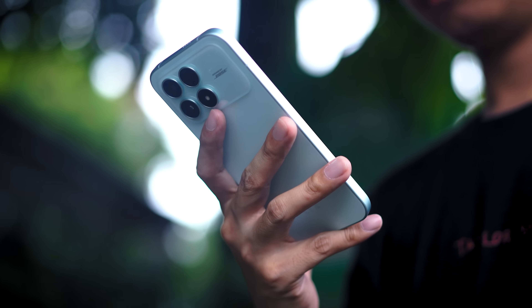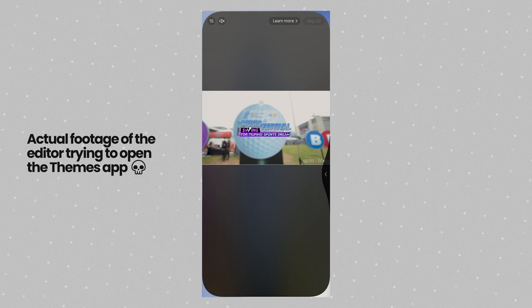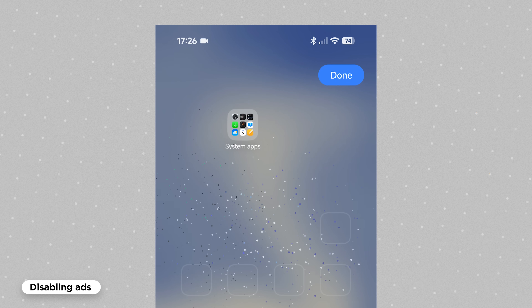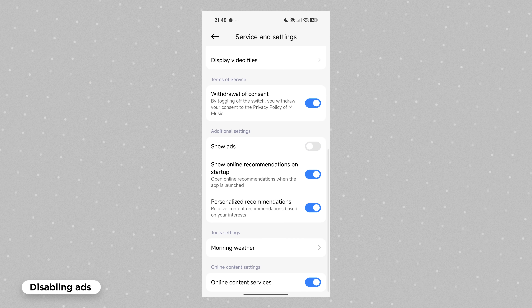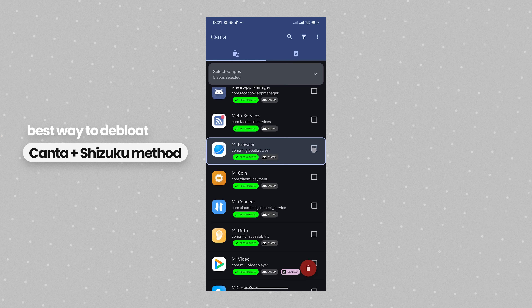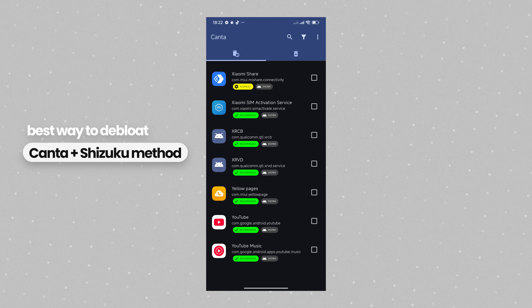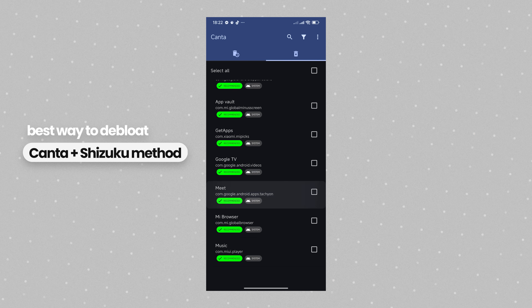Let's start with getting rid of ads and bloatware. Xiaomi phones from low-end to mid-range are plagued with ads and unnecessary bloatware. As an average user, how do you actually remove them? On top of uninstalling unwanted apps, we'll do a mix of toggling some settings off and disabling notifications per app. There are other methods such as using apps like Kanta and Shizuku, but that might be too complicated for an average user. Besides, uninstalling system apps could mess up the OS. Here's how to disable ads the average way.